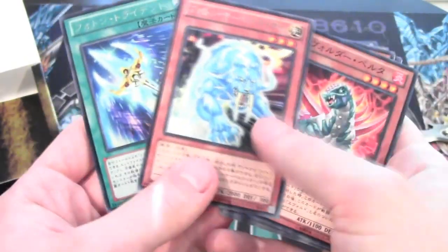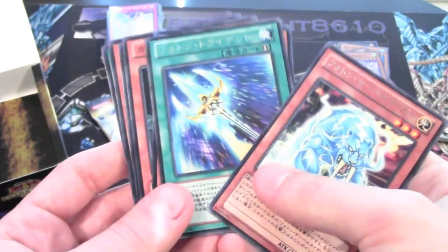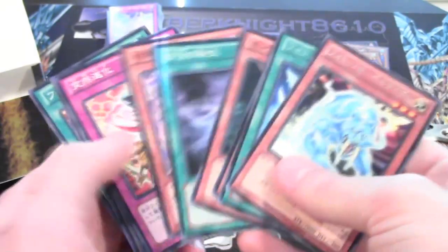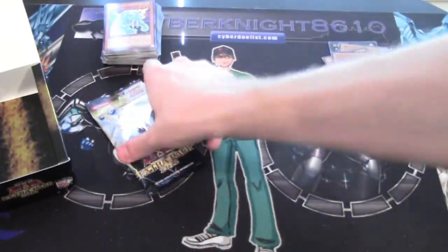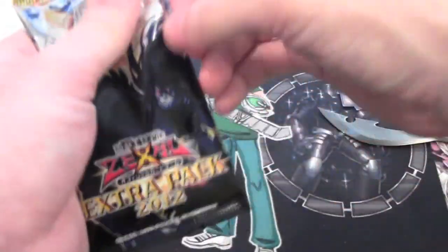Photon Tiger and — I forgot the name of this one — it's one of the Photon cards, like Trident or something. I know that much. I thought they got those actually. Learn something every day, I guess.